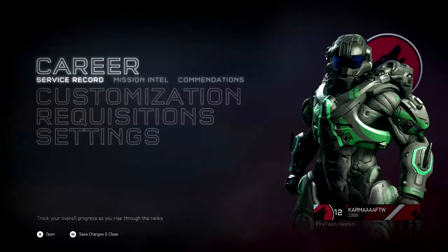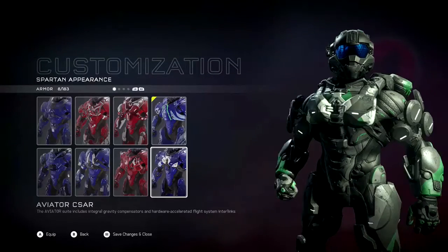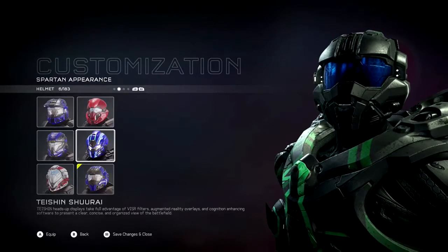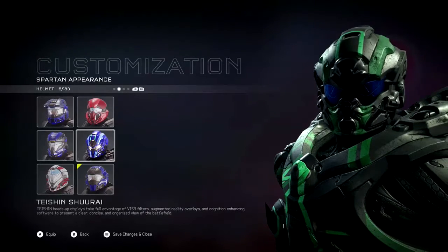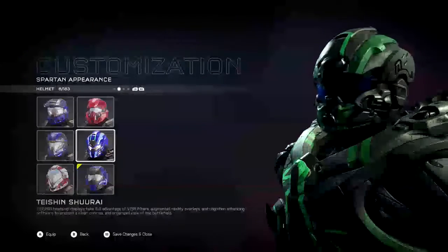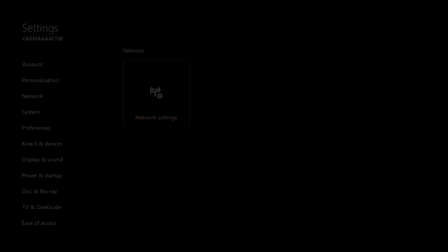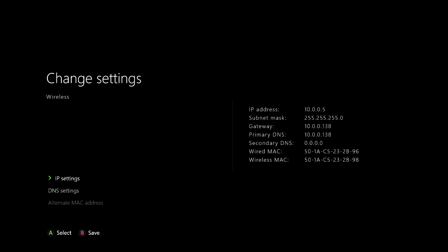The first step is to find your Xbox's local IP address. This is the IP address of your Xbox One on your network, and it'll usually start with 10.0.0 on your modem's devices page. The easiest way I've found to get this is to go to your Xbox, go into Settings, then go to Network, and then look at the Advanced Settings tab — and it'll have it straight away. I'll show you on screen how you can actually find that.